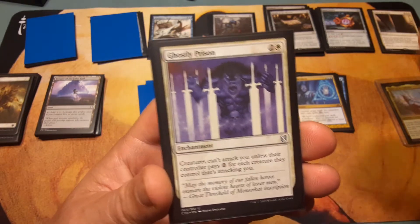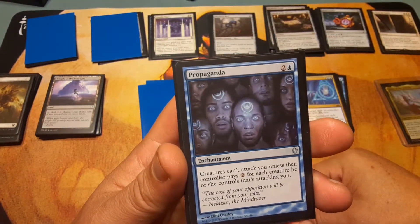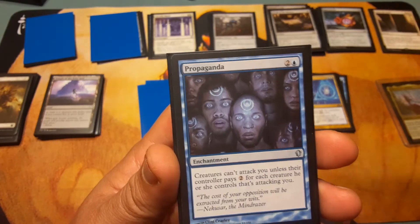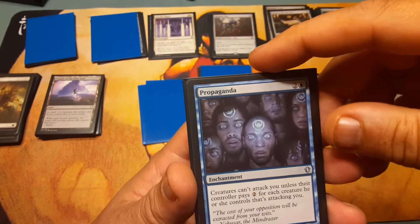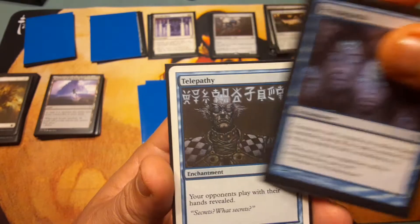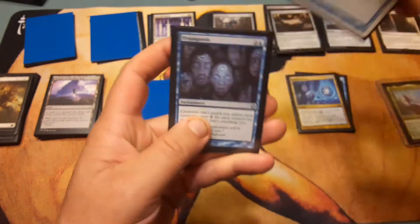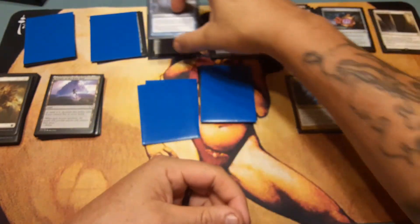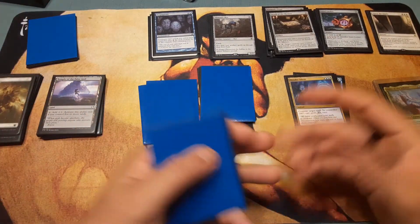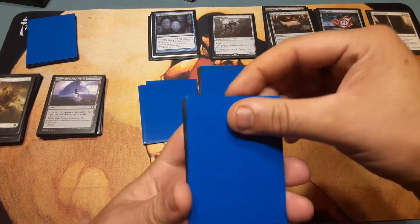Ghostly Prison: two and a white. Creatures can't attack you unless their controller pays two for each creature attacking you — a great way to slow down opponents. Propaganda: two and a blue, same effect, just in blue. Telepathy costs one — great card, from Ninth Edition. Your opponents play with their hands revealed. I play this in my blue decks. It irritates everyone as soon as you play it — everybody hates that card. But there are other threats to deal with first, so you're basically just playing with your opponents' hands revealed.